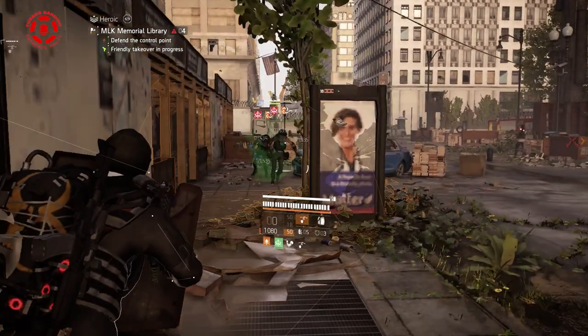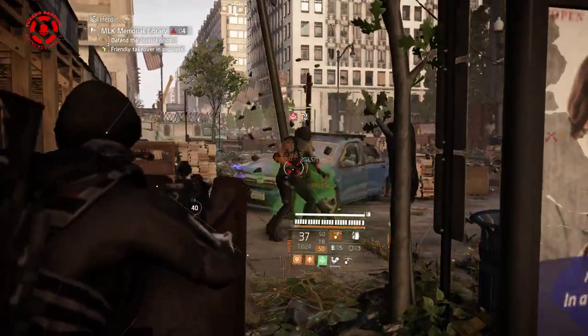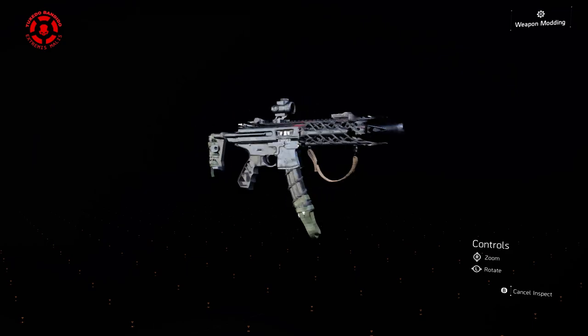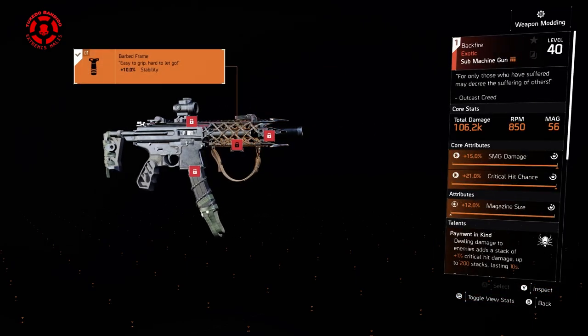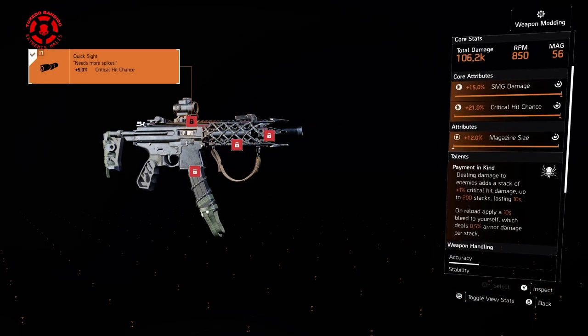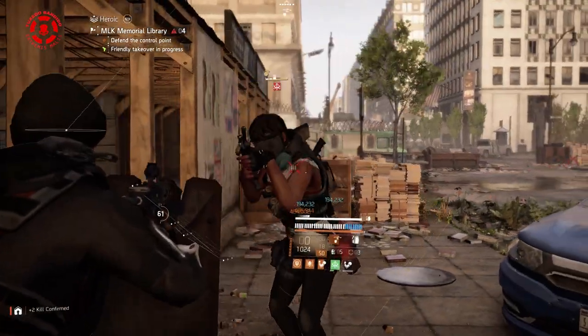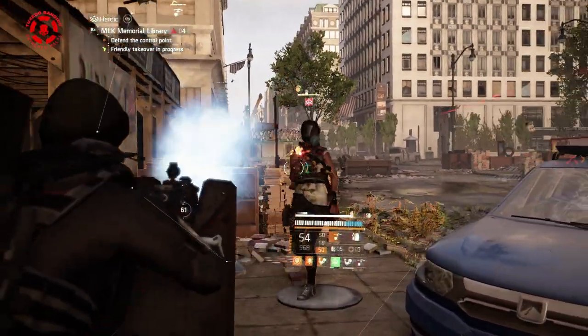This build is completely immune to bleed, so you're going to have to farm the right gear pieces to achieve it. Luckily, they're not that hard to acquire. This build is centered on the Backfire Exotic SMG. It stacks hits to give you up to 200% crit damage, which is all that you need. However, it comes with bleed that can kill you if you don't have resistance built in — we're going to be immune to that.